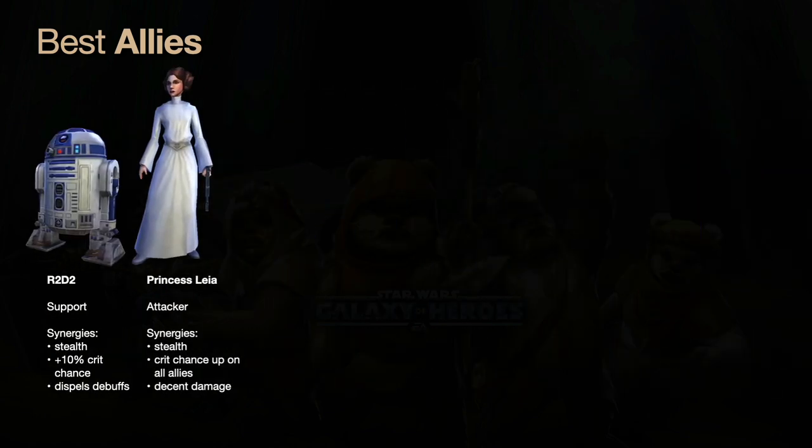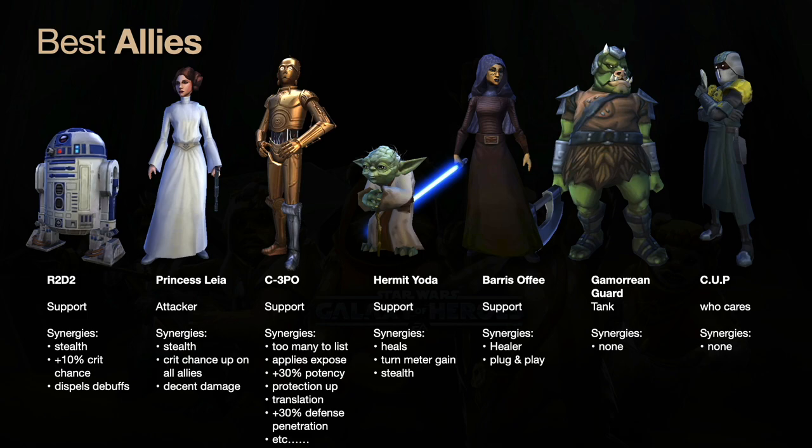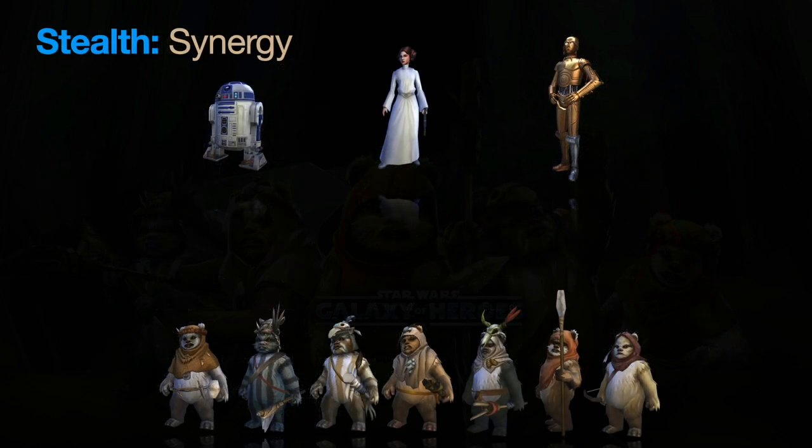Now let's look at some Ewok allies. I've picked seven or eight to focus on: R2-D2, Princess Leia, C-3PO, Hermit Yoda, Barriss Offee, and Gamorrean Guard — don't leave, I'm not crazy. Gamorrean Guard is worthless, but R2, C-3PO, Leia, and Hermit Yoda all have stealth synergies I'll explain. Barriss is totally plug-and-play — she's fabulous and underrated. Her zeta means when a character is critically hit, they recover 20% of their health, which pairs well with modding Ewoks for health.